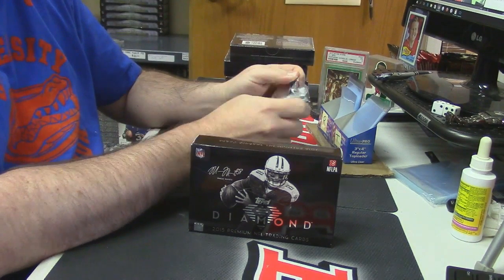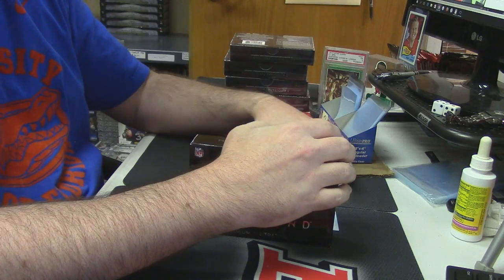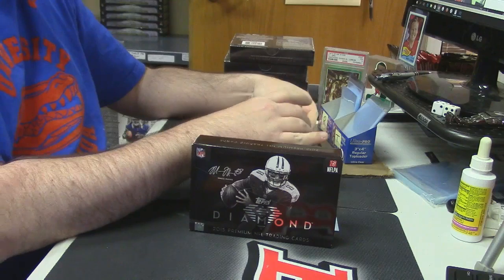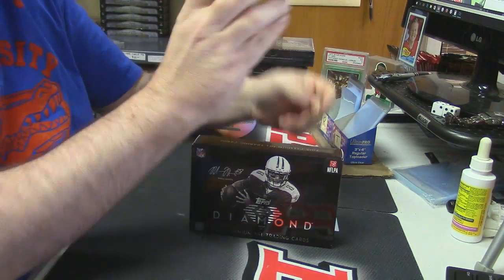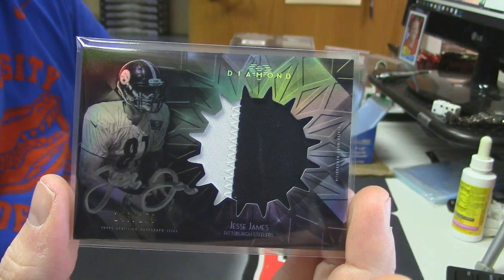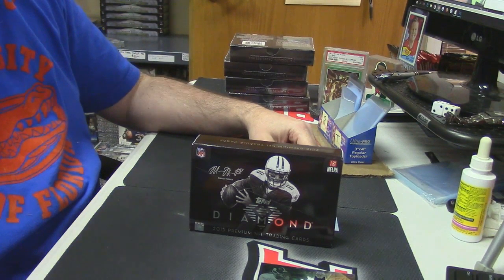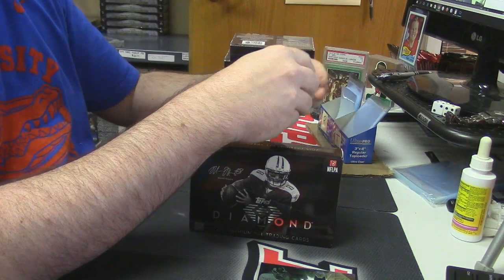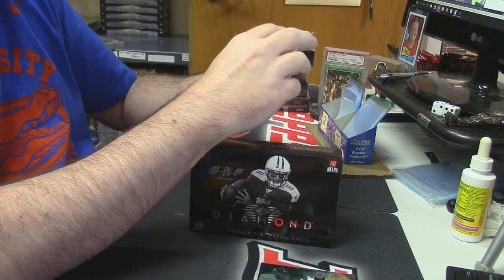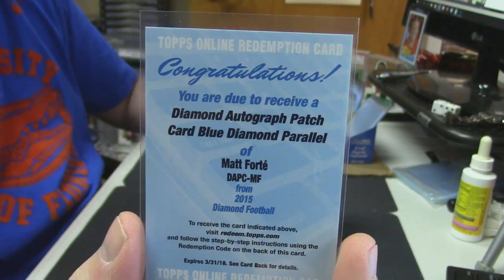I don't know how many one-of-ones we can get out of this thing — I'm saying three. We'll go with the sadder one first: two color rookie patch auto for the Steelers, 143 out of 150 for Jesse James. And we'll go back to somebody we've already dealt with — to 20, a diamond autograph patch card blue of the Matt Forte, those are to 20.